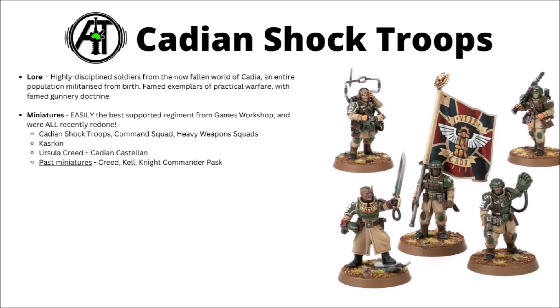First and foremost for the Imperial Guard, we have the Cadian Shock Troops — very much Games Workshop's poster boys of the faction. Generally, if people think of a generic Imperial Guardsman, a Cadian is probably what they'll picture. In the lore, Cadians are highly disciplined soldiers from the now-fallen fortress world of Cadia. In its heyday it was a vast planet covered entirely in bastions, guarding the gateway to the Eye of Terror, every single member of the population militarised from birth, everyone given a rank.